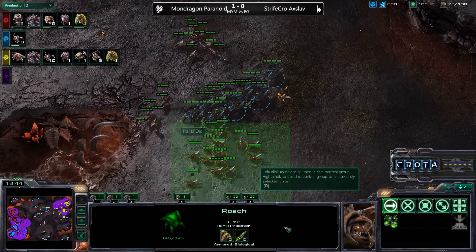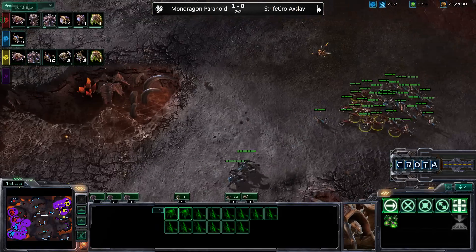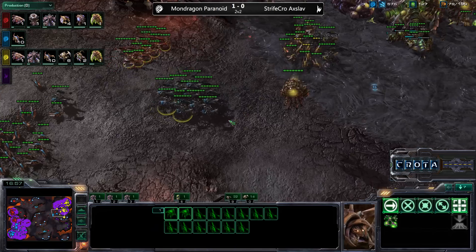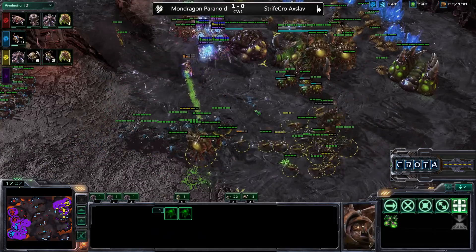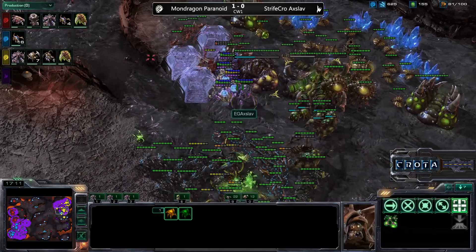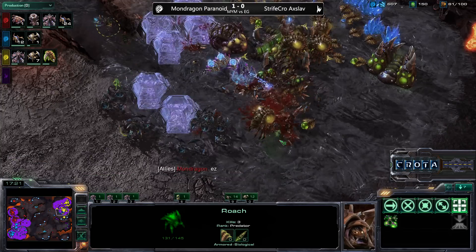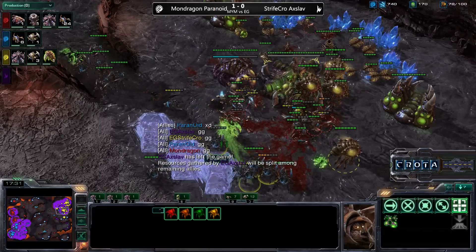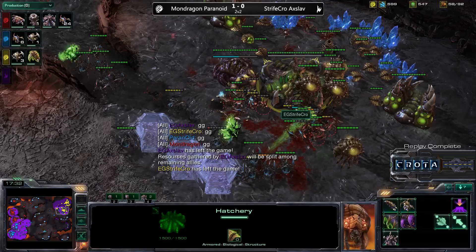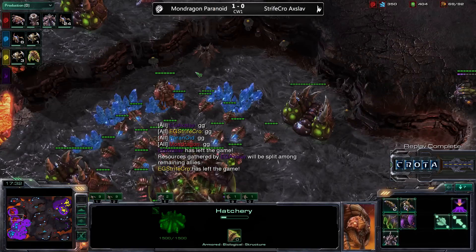Mutalisks would be able to deal damage without taking any in return, especially with Pathogen Glands needed. Now we see a Spire coming in from Mondragon, so it is going to be Infestors as well. Roaches are now pushing their way through, and there is one Baneling hiding in the midst of that group, taking down a couple of Zerglings. Roaches and Zerglings from both sides battle it out, Force Fields preventing many of those Sentries from getting surrounded. Mondragon simply says how easy this game was for him — and there is the GG. Their strategy was very, very strong, and this is by no means a disrespect to EG for losing these two games.